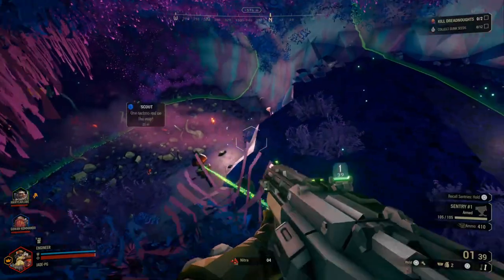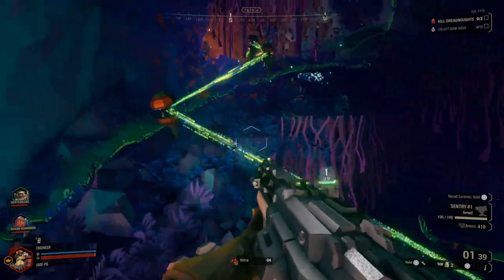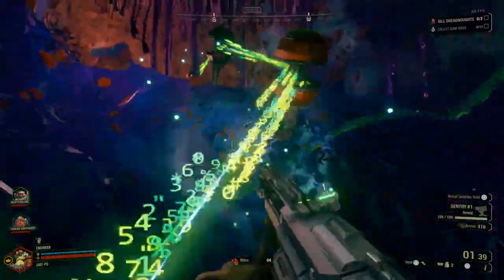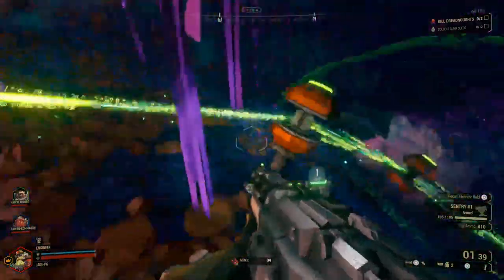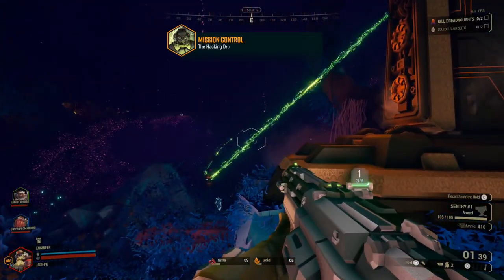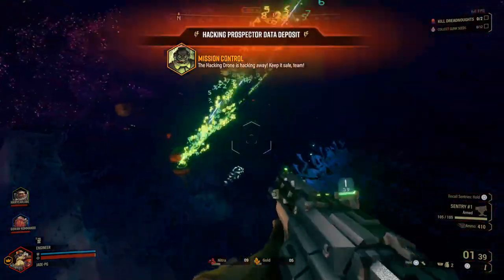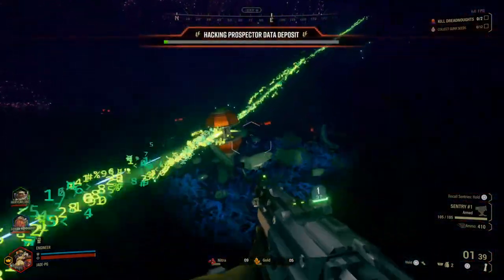This may be a bit complicated, but once you're connected up, press the button on the obelisk and head back to the hack pod, which you'll have to defend against a wave of enemies. You can see the matrix-style green lines flowing all the way to it, and once that's done, head back to the hackable drop pod.